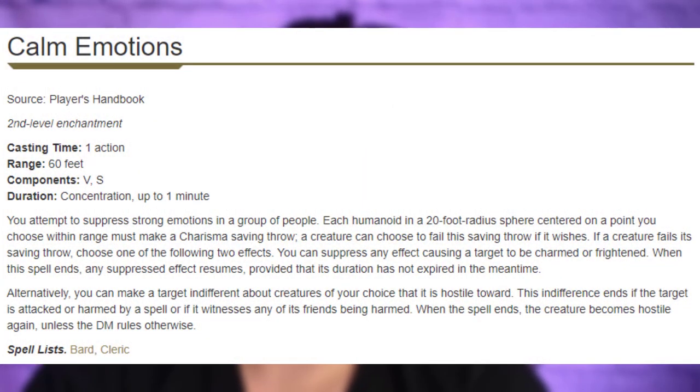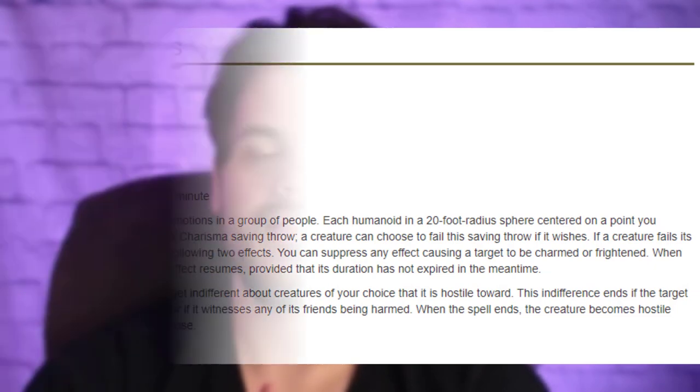On top of that, we also get Calm Emotions. Calm Emotions has really cool synergy with our Hour of Reaping because it makes our allies immune to the Hour of Reaping effect. If you can read the fight and say this fight is going to be an absolute cluster, then you can cast this and still use Hour of Reaping every single turn, but now your allies are immune to it. You do have to keep in mind, concentration is still a problem for us. But I think it's really cool and I've never heard anyone talk about it — how effective it'll be is going to be hit and miss, but it's cool and fun.